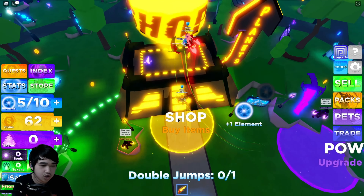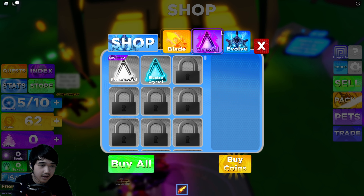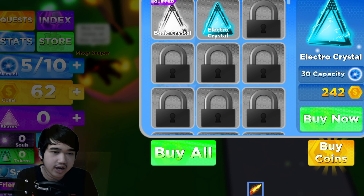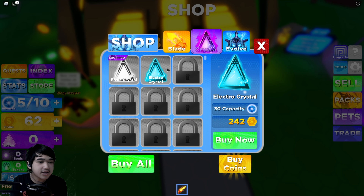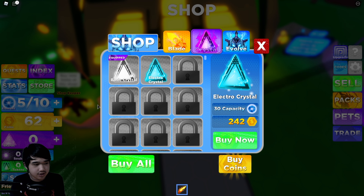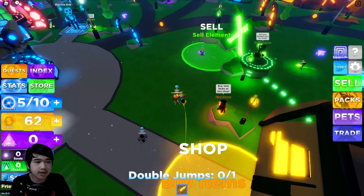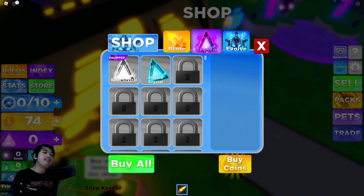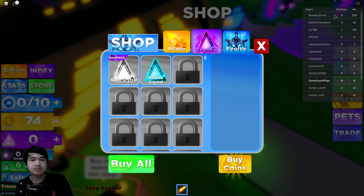You can make that faster by going to the shop and buying better daggers, which is pretty cool. Crystals are like backpacks in this game — they increase your element capacity. The more capacity you have, the more element you get, and the more you sell over time, the more money you get, and the stronger you'll be.